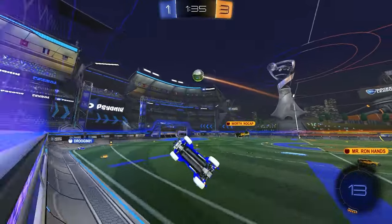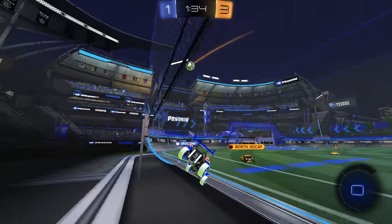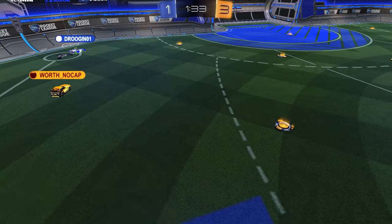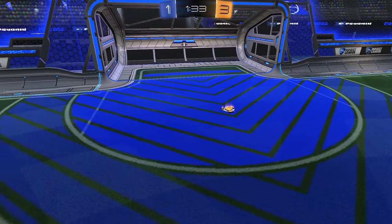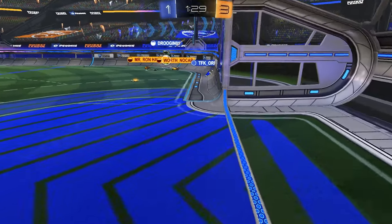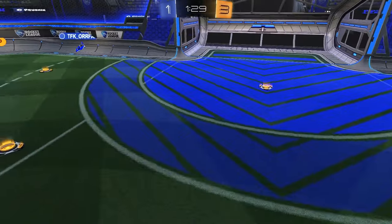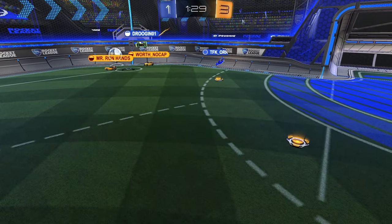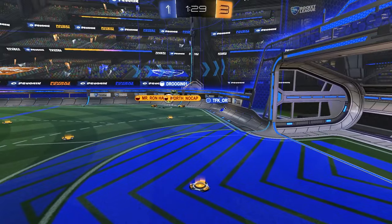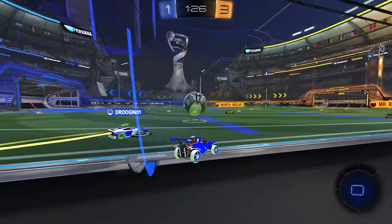The blue team has more boost than the entire orange team, so it's highly likely the ball goes in. I like this little chip attempt to take on one. Instead of going for that play, grab this pad, then go this way — grab this pad or these two pads — and turn into your corner to protect the net. As second man, not protecting the net is an L. Grab the pads, flip to cover ground, and get into position to cover the net.